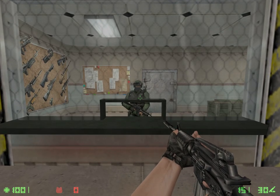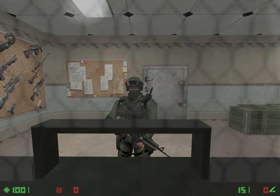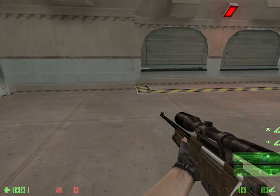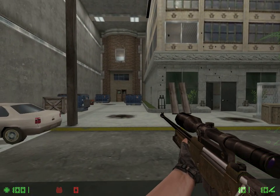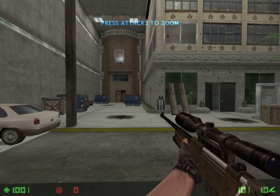Pick up your next weapons and proceed to the firing station. Press the secondary fire key. Engage all the targets to continue.